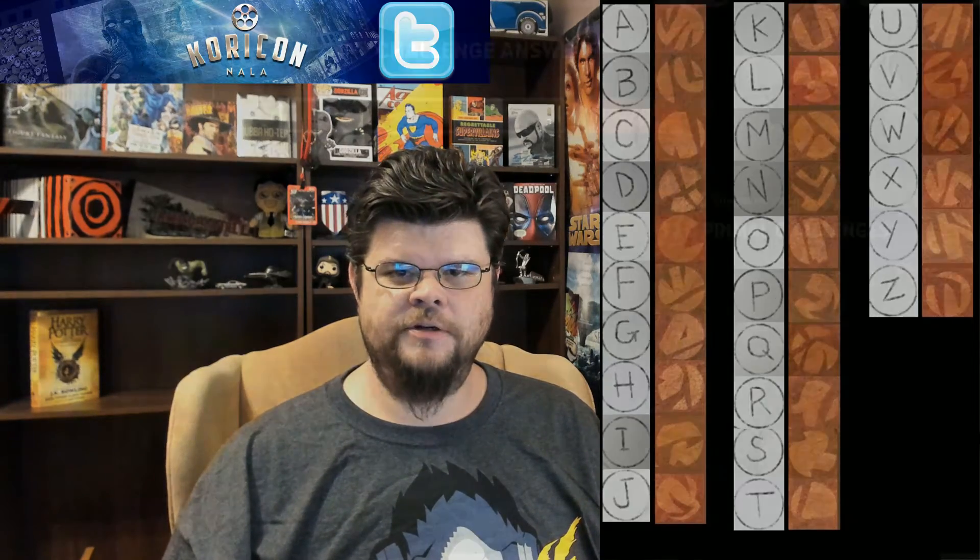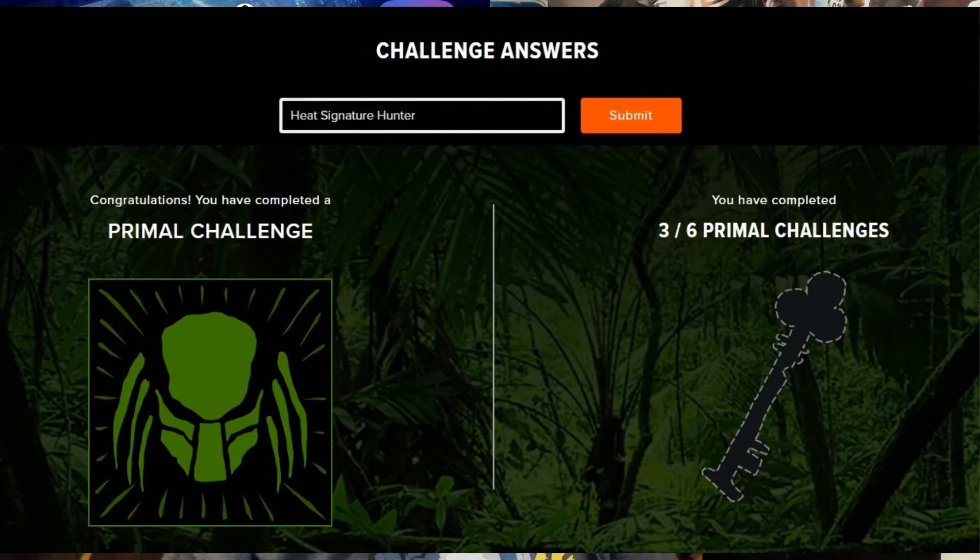Spoiler — click forward if you don't want the answer. The answer is 'heat signature hunter,' and you've solved challenge number three! I liked this one — it was interesting, though it took a long time to figure out all the glyphs. I liked the way it incorporated the bottle opener and the fact that you needed to know ancient ways of counting, which makes sense because Predators are an ancient culture.